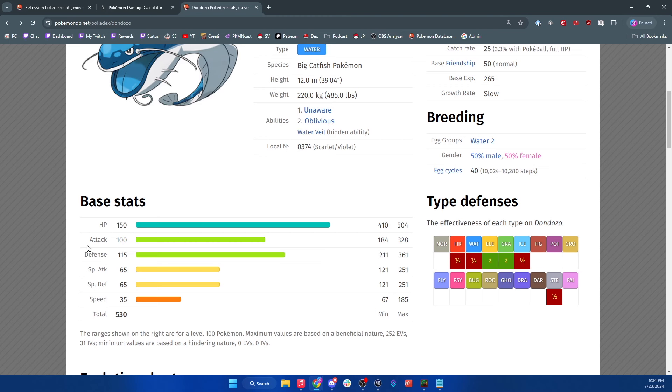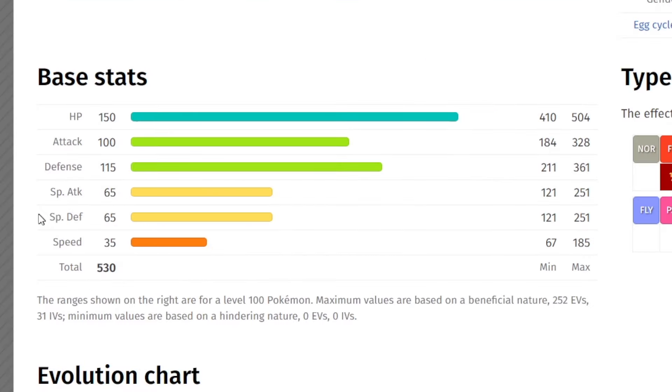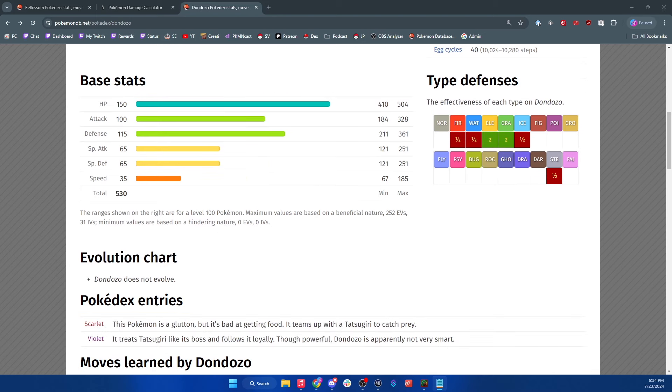Dondozo has a huge HP stat, really good defense, and not very good special defense. It's also very slow. For this raid we are going to go very heavy on the special defense side, because if you look at its defense it's almost double the special defense. While you could use a Pokémon like Iron Hands, that seems like more work than needed since its special defense is a lot lower. We can pair that with something like Acid Spray and defeat it a lot quicker by focusing on special defense.